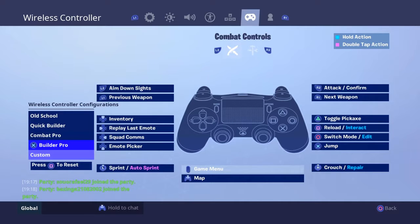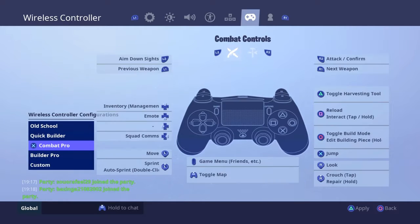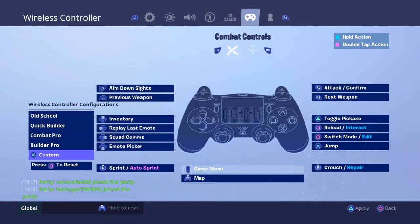So if you're old school, quick builder, combat pro, or builder pro, click on it — those are the wild control configurations. I'm using combat pro, so I'm going to use this. Then what you need to do next is press Custom, and you'll get to this page which shows you what you want to change.